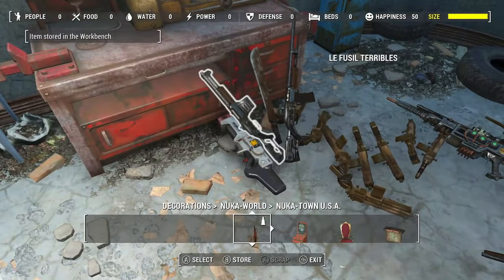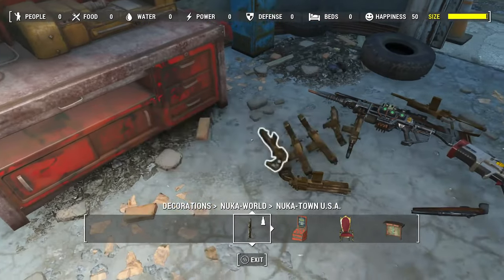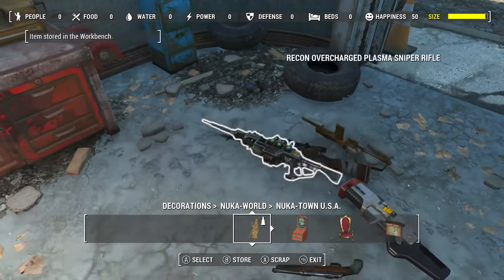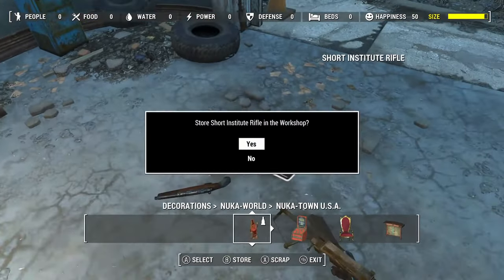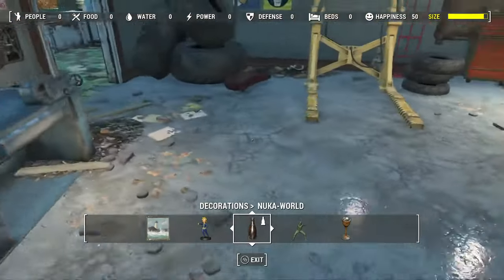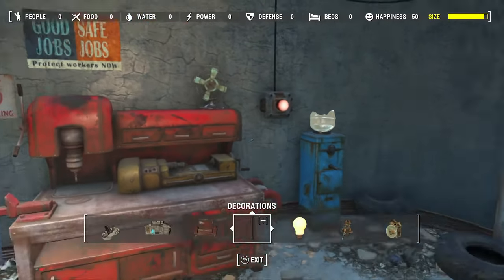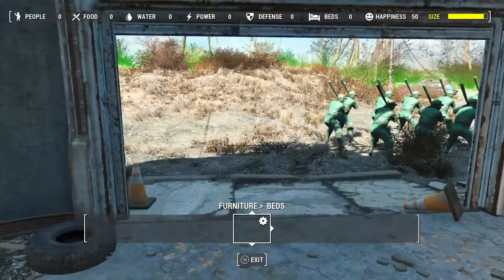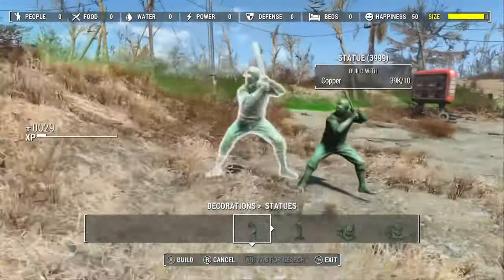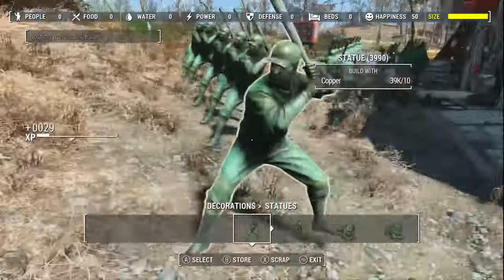Nothing will happen to these items, don't worry — they won't disappear or anything. You're just going to be using them for this glitch. So once you've dropped all your items on the floor, go into the workshop mode and all you want to do is store all of the items that you've just dropped inside the workshop. Now make sure you don't scrap them — I've almost scrapped my Fat Man or some of my other weapons and I've been almost in tears. So please make sure you do not scrap the items, make sure you store them. And as you're storing them, if you look in the top right corner of the screen, you will see that the settlement amount is decreasing because the game thinks these were already part of the settlement when in actuality you've just dropped them on the floor.